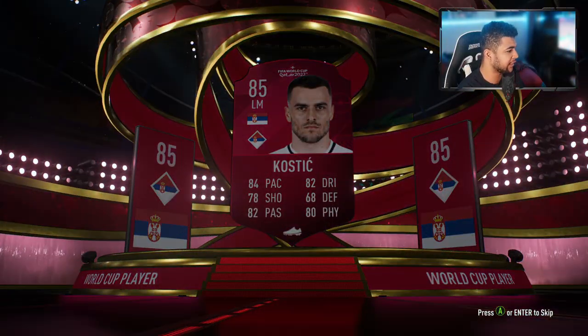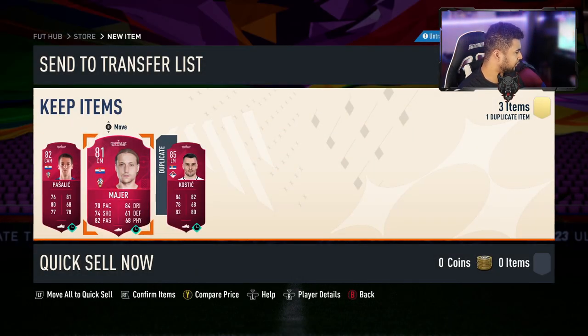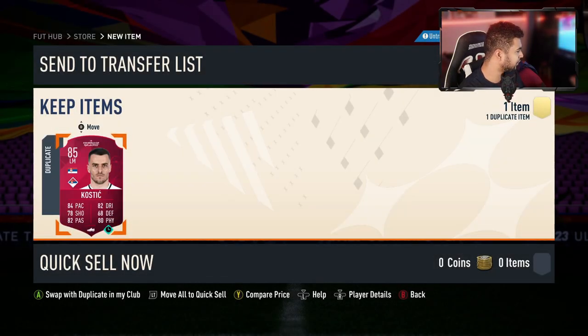We'll end on this pack. I think it's just a min rating — no, it's 85 Costić. I think I've already got him, but it's still a good card. Yeah, I already have Costić but I get Mayer and Pašalić — two Croatians and one Serbian.